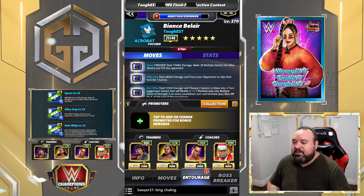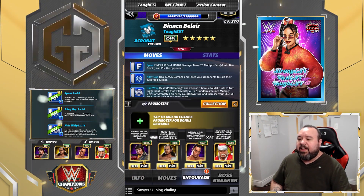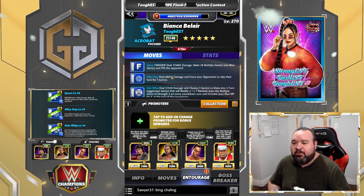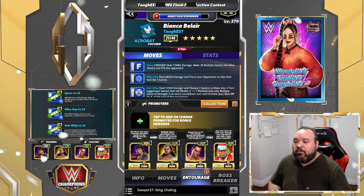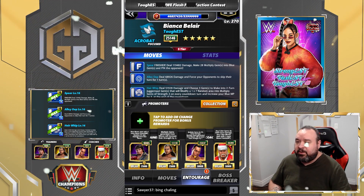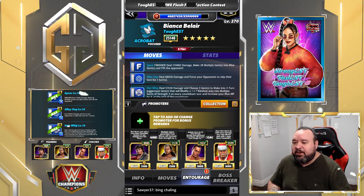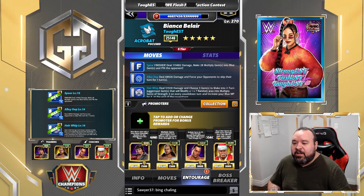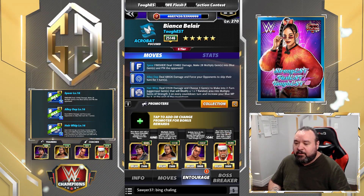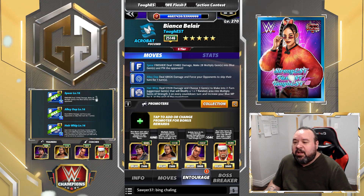For trainers on that build, we're going to use Lawler so our blue moves have plus four, Matt so our multipliers are plus two, the Rock so multipliers do 5% more damage and are increased by one, and Santa Ogen to get one more MP plus 3,450 fixed damage on all colors.